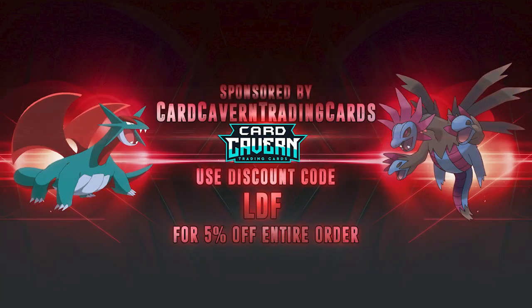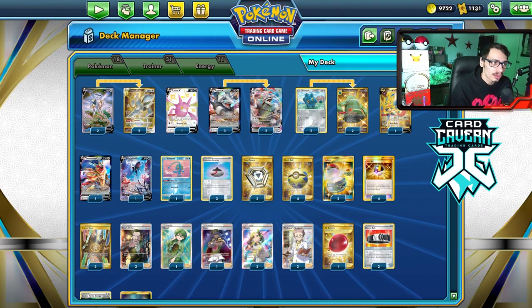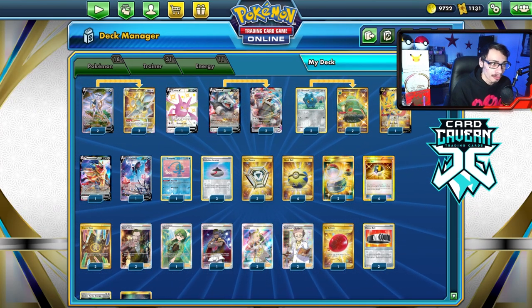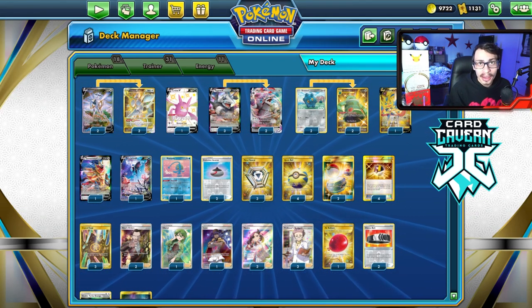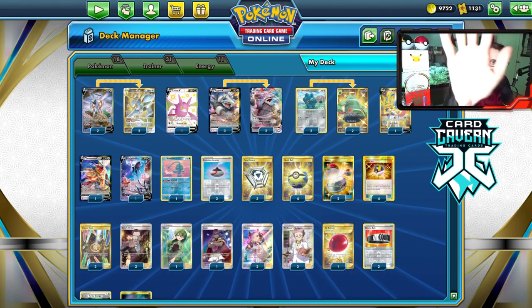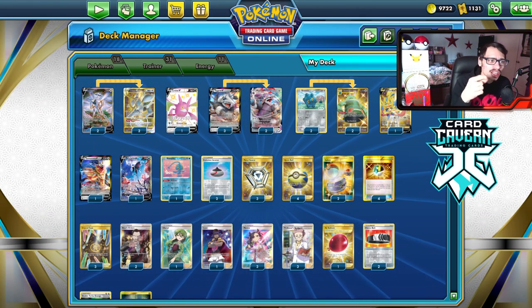If you're ever looking for any PTCGO codes, make sure to get them over at Card Cabin. Whether you want Brilliant Stars codes or older sets like Celebrations for Pokémon TCG Live, get them at Card Cabin. At checkout use my discount code LDF for a five percent discount on your order. Help the channel, help yourself out — shout out Card Cabin.